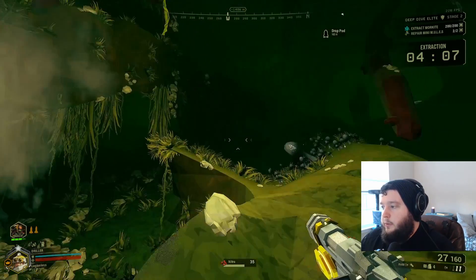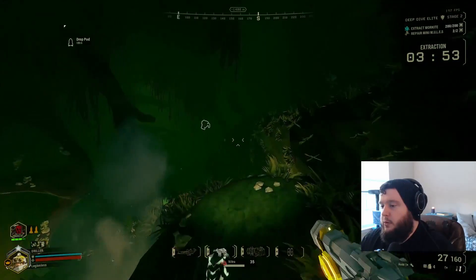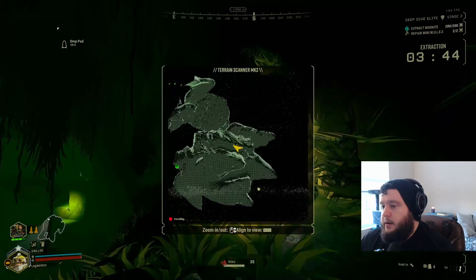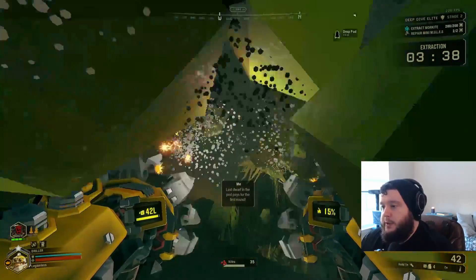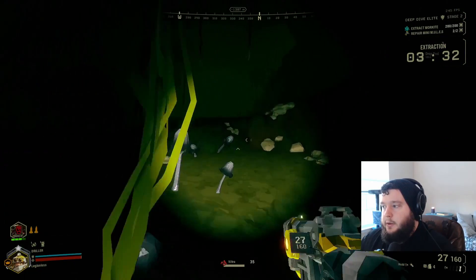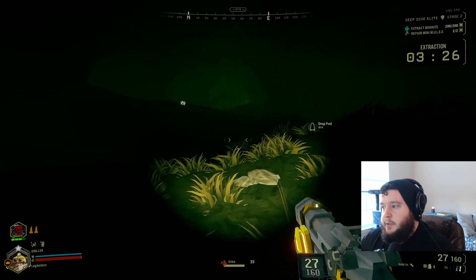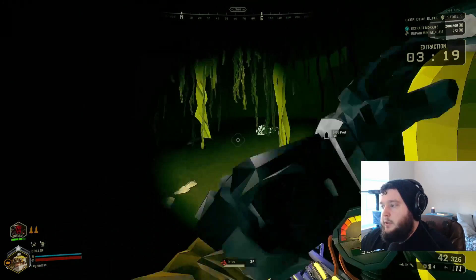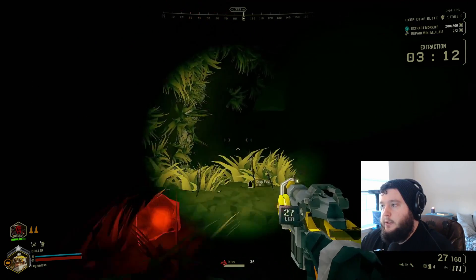The Tier 3 line width mod has been replaced with a reload speed mod — so if you have it currently equipped, it'll be replaced by the new one. The mod in Tier 3 is called Loosened Node Cohesion, and before Update 32 it increased the beam width by one meter. It will now improve the reload speed of the weapon, which makes sense because they made the base reload time worse. The bonus from Tier 1 High Capacity Magazine has been increased.